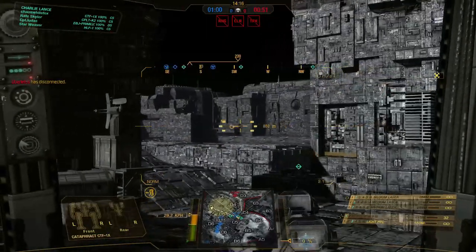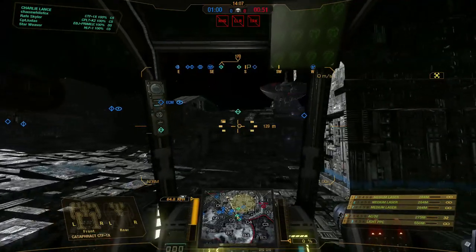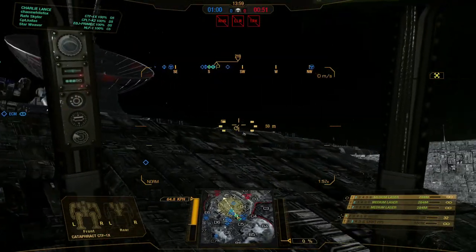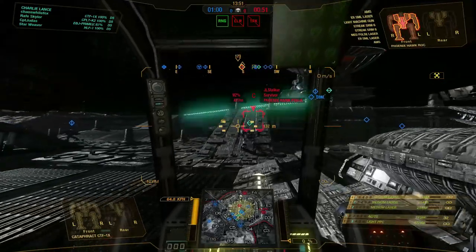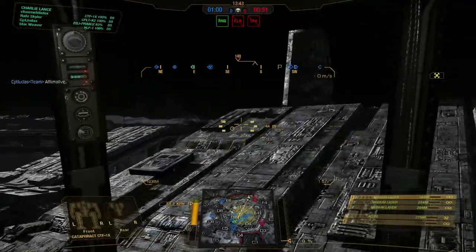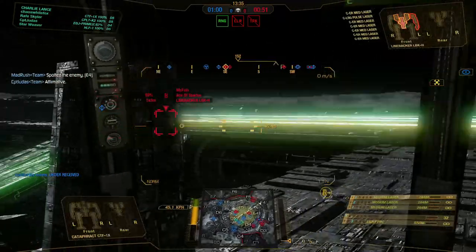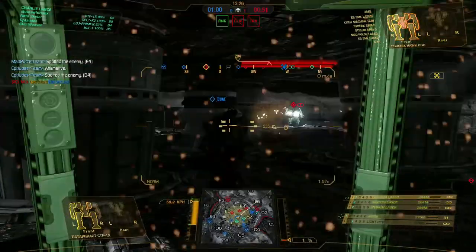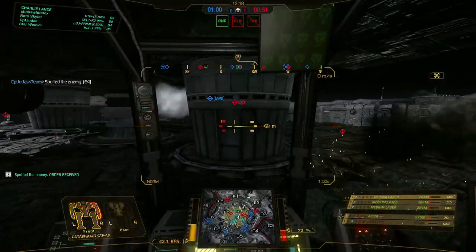We'll keep an eye over that way. We already have guys in the center but so do they — we can go in the basement or follow up top. We're going to try to hold top so we can shoot anybody that shows up. There's a Fafnir, and a Phoenix Hawk — let's keep an eye out. Our torso is fairly high-mounted which is nice. They've popped out and we're going to push through this. That's not good — we're going to get out of here.